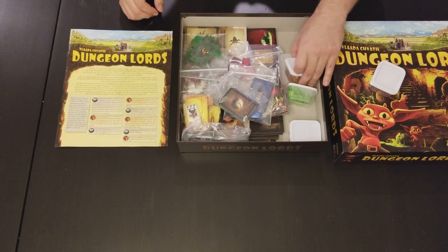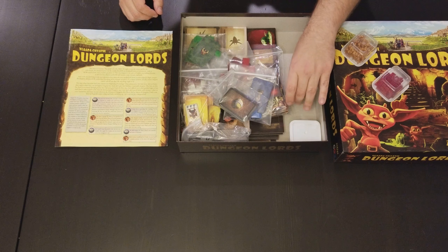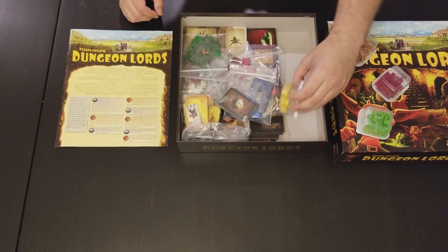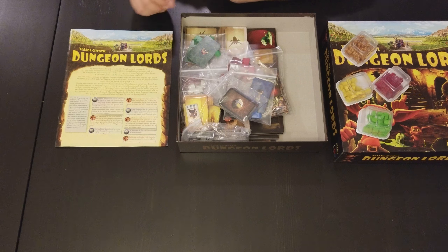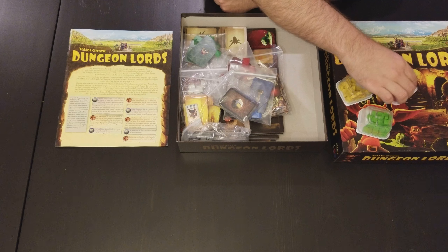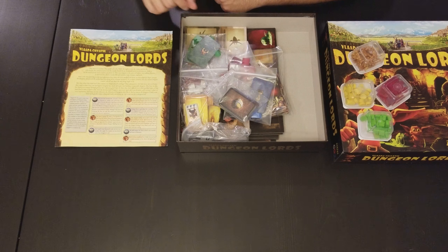We have cubes for each various thing that's going on, and I believe the person that traded it to me stored them in these boxes. I'm pretty sure these wouldn't come with it, actually. But you essentially have your little goblins here, some health tokens, some red tokens, some green tokens, and some yellow tokens.